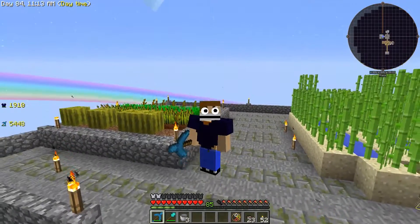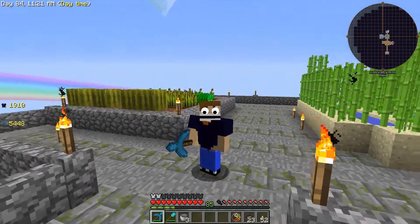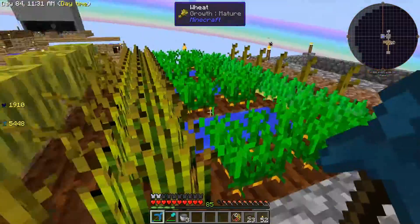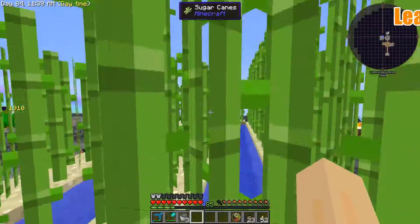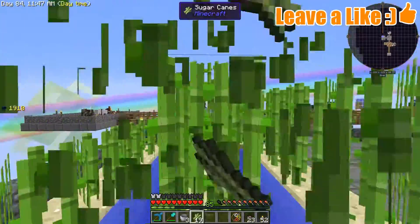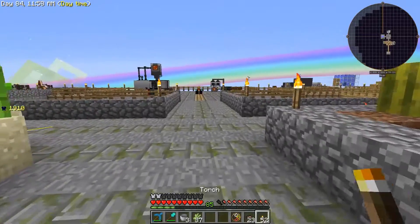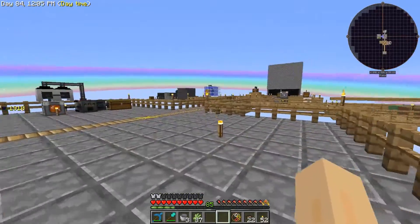Hey guys, this is Backdraft and welcome to Sky Factory 3 episode 14. In the last episode we set up this platform that you can see behind me, and we added all of the seeds that we had to start growing crops in this area over here. We also moved our sugar cane to this area, so I'm going to grab some of this because it's going to be useful for the first thing we're doing this episode. Then we're going to head over to my mob farm that I expanded upon in the last episode.